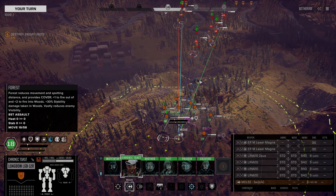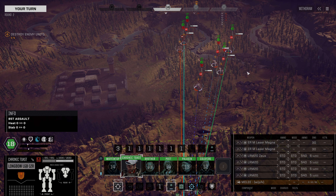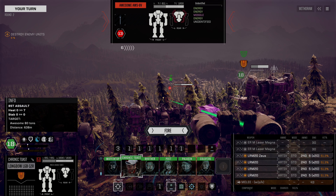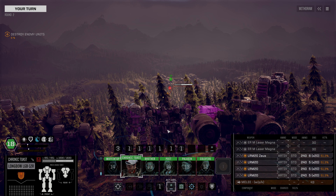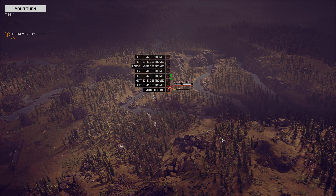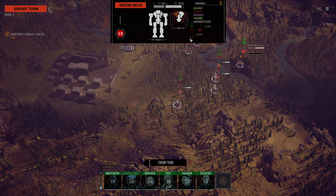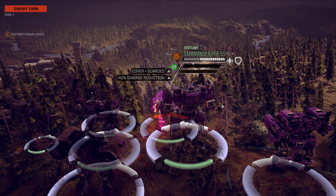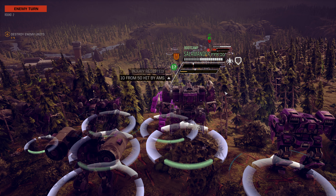We only see the single enemy lance for now. It's a Blakist lance so there are six units - a Sorcerer, a Victor, a Longbow, a Longbow, a King Crab, and an Awesome. This is a full assault lance, no doubt about it, but we do have a numerical advantage. We're going to position our Longbow, use Warlord to boost our odds with Artemis IV ammo, and fire rear arc on this Awesome. That was a lot of heatsinks destroyed and we took out a large laser - we did penetrate the armor. The enemy Longbow shoots at our Salamander which is in cover plus guarded - they did get a head hit but we resisted the injury.